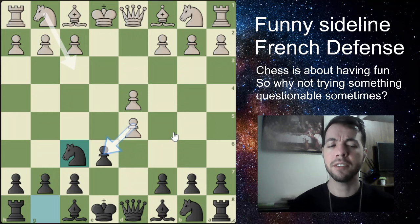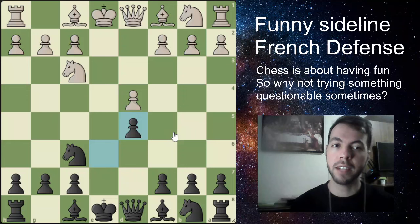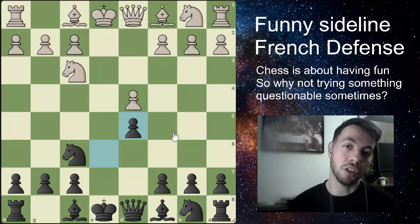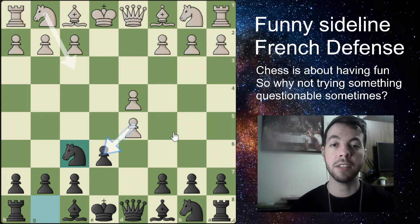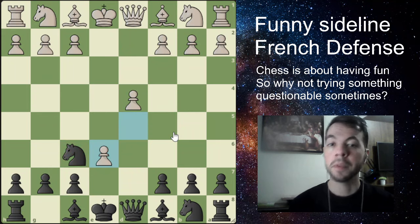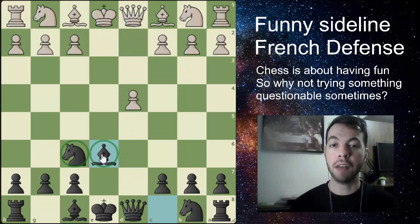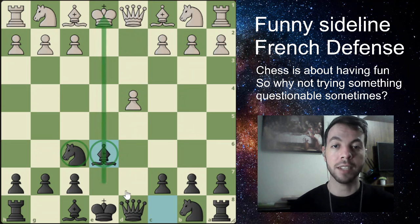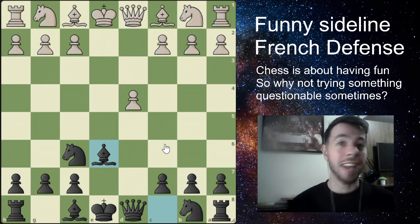Your opponent might simply ignore you as well and play knight f3, and if they do that, you just take the pawn and then you're playing an exchange variation. But more often than not, according to the chess database, your opponent is going to take the pawn. You are gambiting a pawn — just take back with your bishop. By move 4, you have a lead in development as black: two pieces developed, your opponent has none, and you have some open lines and a half-open file. The computer doesn't hate it at all, so this might even be playable.